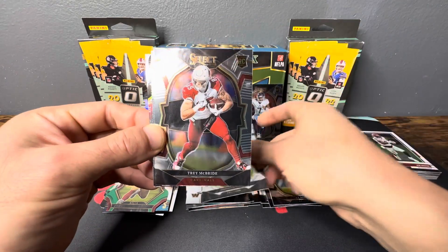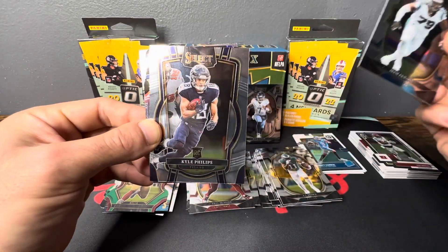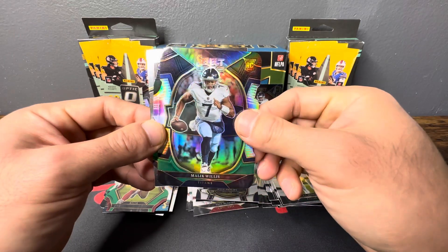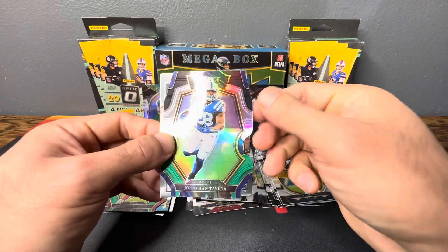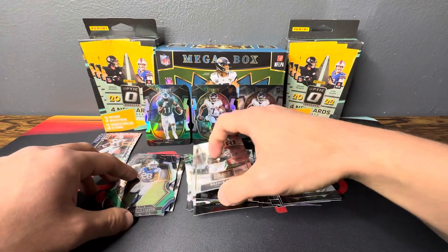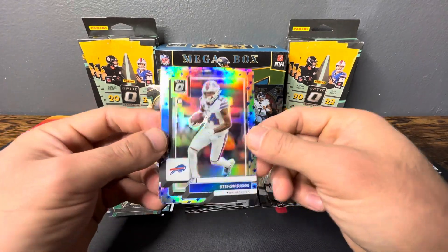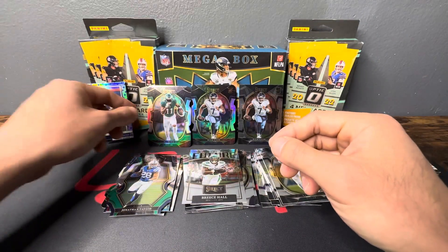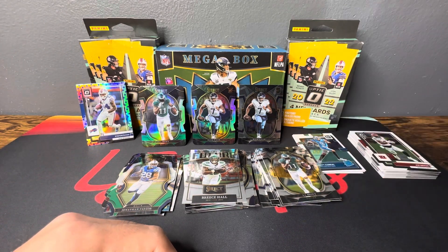Okay, we got Christian Watson, Trey McBride, Akiem Hicks, Kyle Phillips rookie pack — definitely Malik Willis there we go, nice little green prism die cut, Jonathan Taylor, and Future Stars of Breece Hall. Not too much to talk about here, but yeah — definitely pulled Malik Willis both the base and the prism. You got your Stars parallel Stefon Diggs and Tyler Boyd, and a nice color match of AJ Brown. Thanks for tuning in — y'all have a good one.